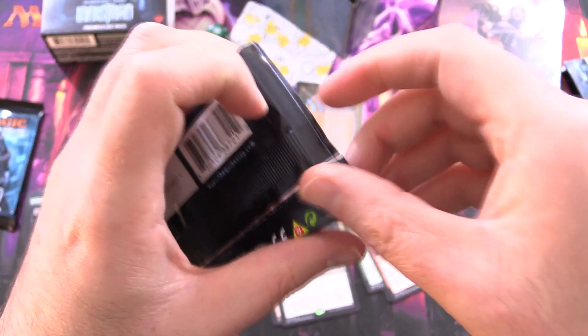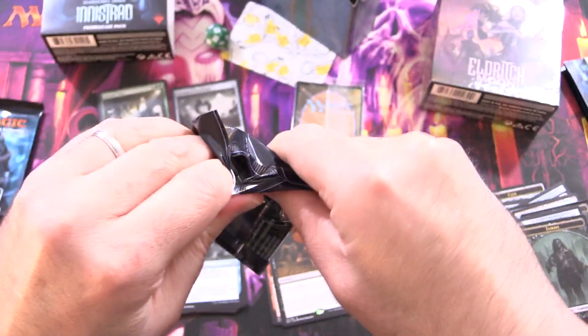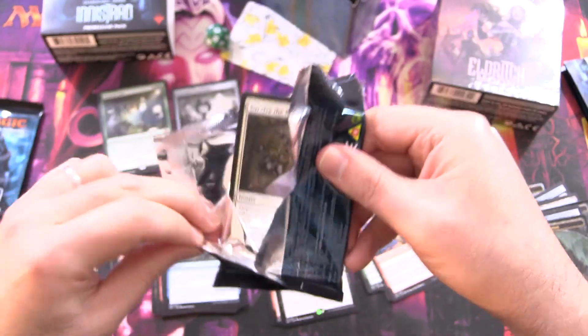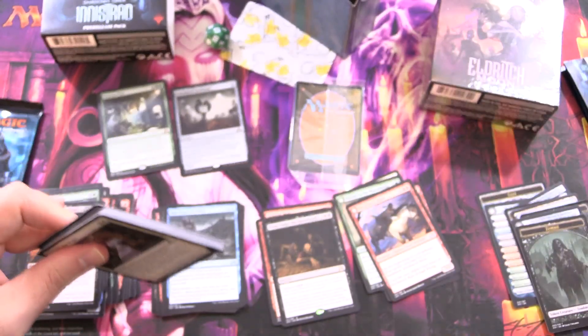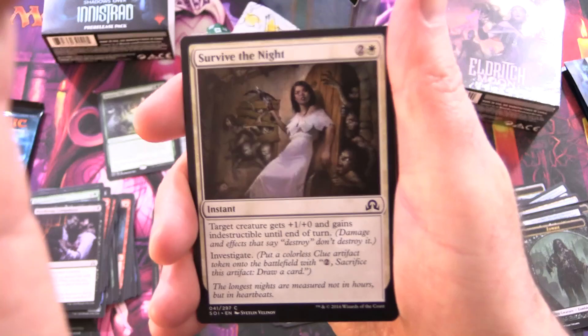And speaking of zombies, I think in Eldritch Moon, isn't there something special about the zombies in there? Don't you get, like, a double-sided foil zombie? We'll have to check that out in a minute.